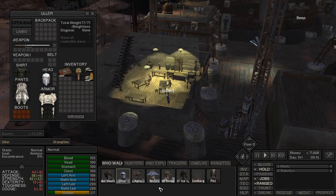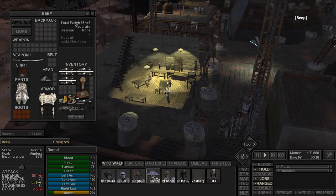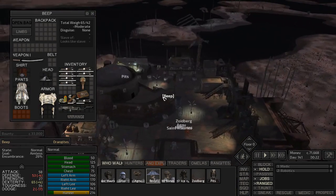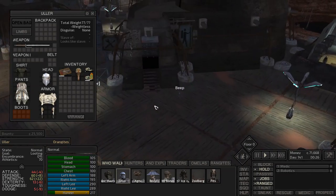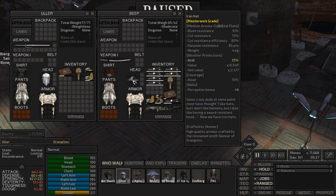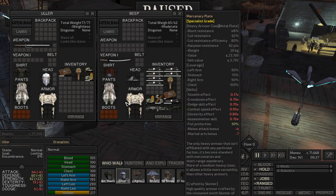For equipping your squad: humans would get blackened chain shirts, but hive soldiers can't wear those — they need a special hive mage shirt. If I try to put a regular shirt on Beep it just won't let me — the game won't let you equip armor a character can't wear. Keep that in mind when kitting out your squad. You can see that the hivers are still wearing very similar armor to everyone else where possible.